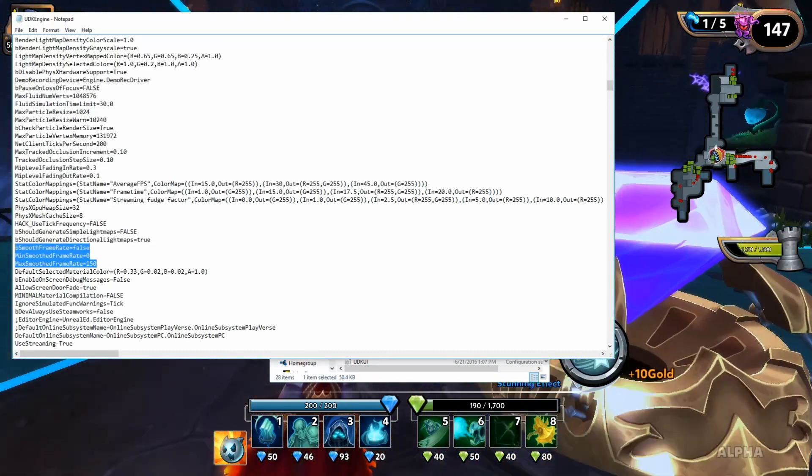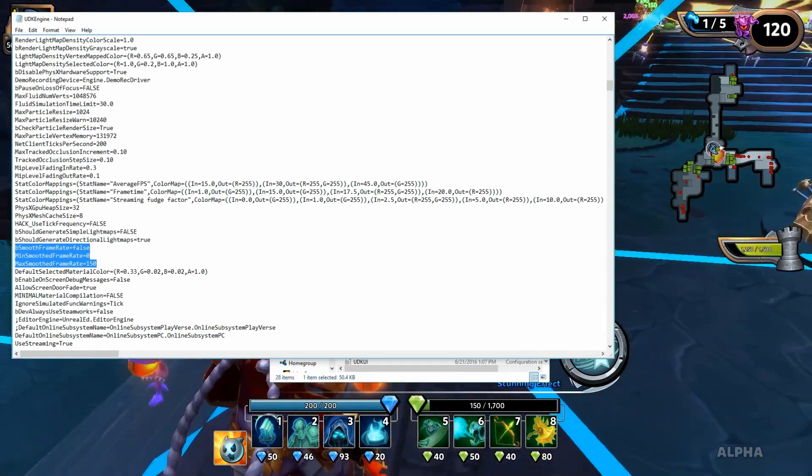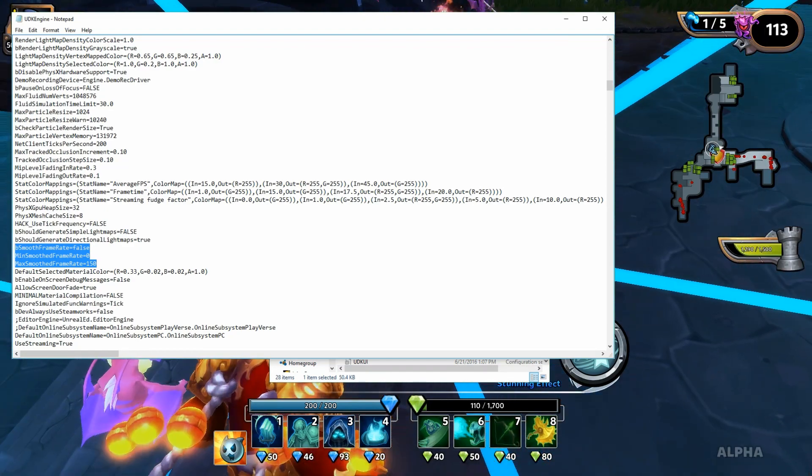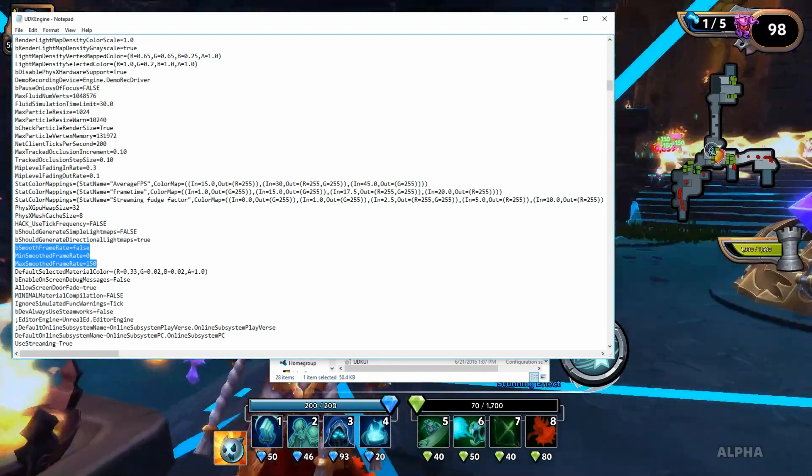The minimum smooth is going to be zero, and the maximum I have set at 150, and that got me up to where I've got a very smooth, screaming game. I've had a lot of requests asking how to do this, and that's why I did it.